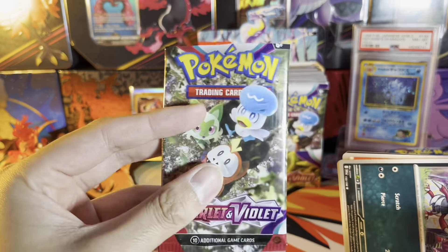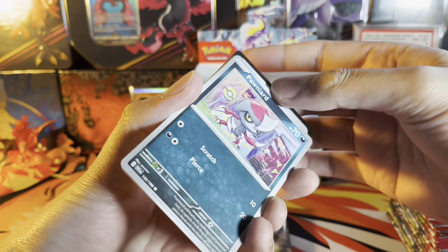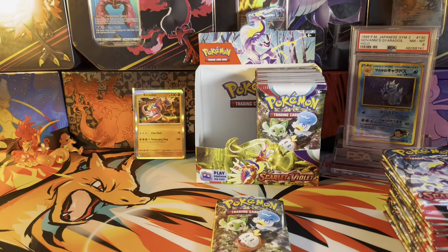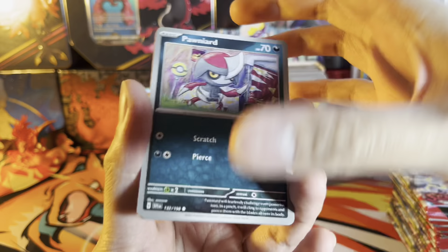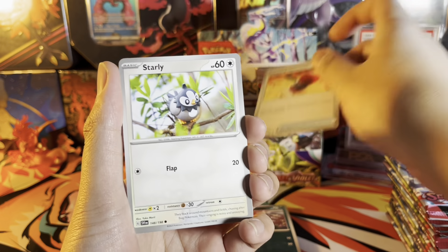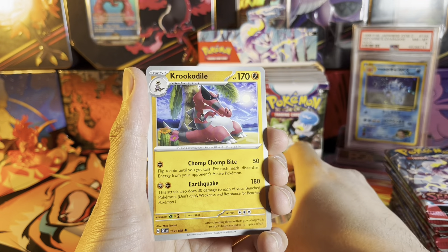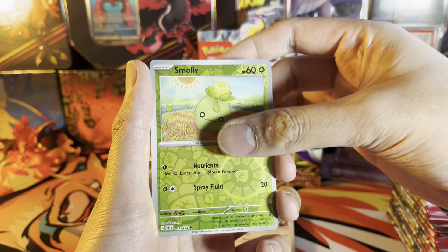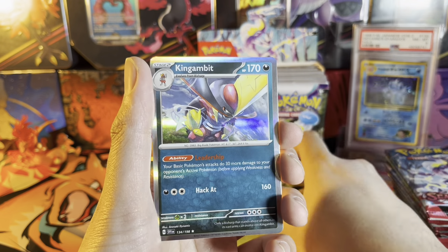I can immediately tell the plastic on the booster packs is of a better quality — I can't really explain how. We got fire energy, starting off with Pawniard, Crushing Hammer, Starly, Greedent, Croconaw, Flamigo reverse, Smoliv reverse, Arboliva, and a holo Kingambit.